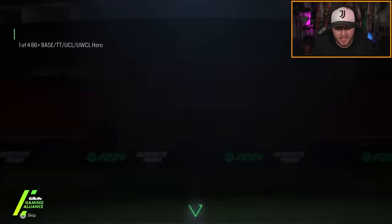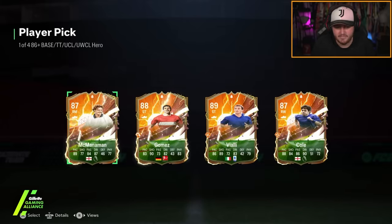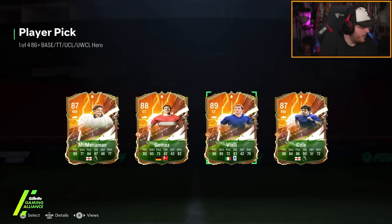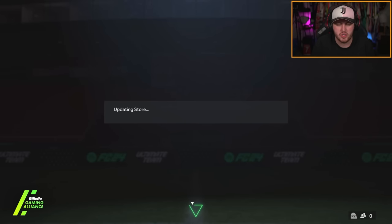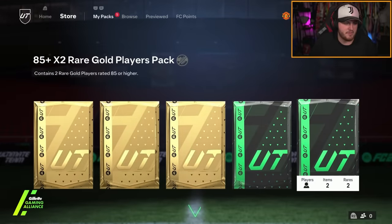On to Reuven's share play now — we've got a hero pick first. If that was the UCL Vialli, we'd be relatively happy. But it's not. I think we just take the highest-rated one there — Vialli. Literally none of these cards get into teams anymore, even base cards don't. But I think we've got an 85x2 to open so maybe we can redeem it — let's get a cheeky icon.